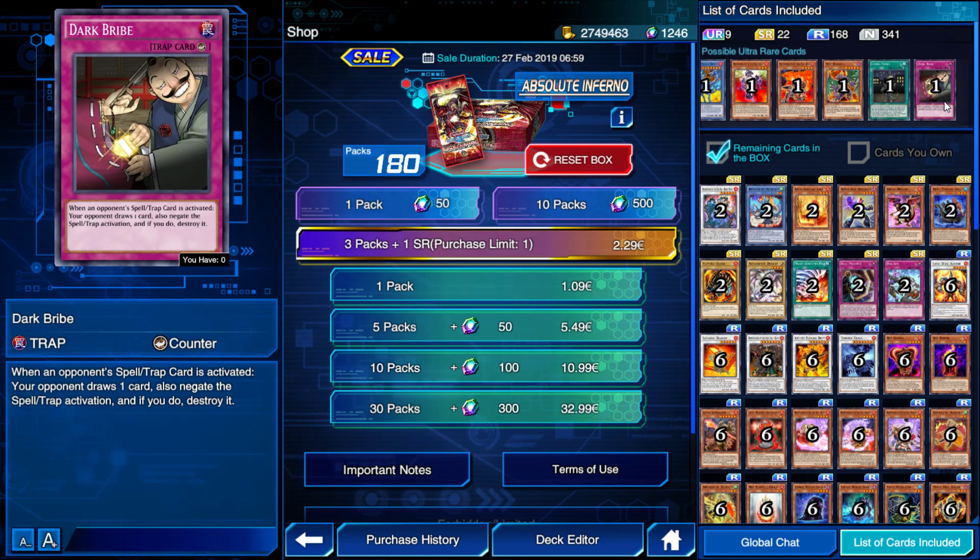We have Dark Bribe, which is a counter trap. When your opponent activates a spell or trap, your opponent draws one card, but negate the activation and destroy it. It's a cool card — being a counter trap is really nice, especially if you're using a counter trap deck. The only downside is your opponent gets to draw one card, which could give them a clutch draw. But it's a pretty interesting card and I do like it.